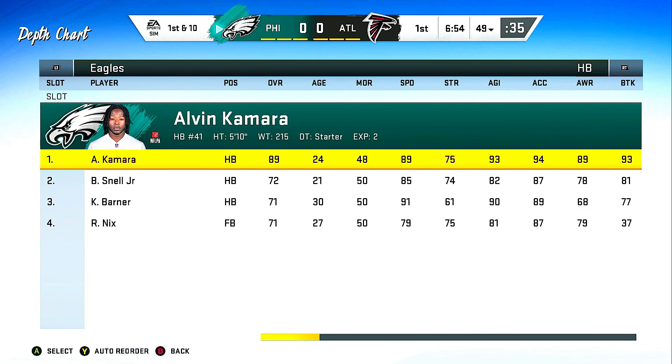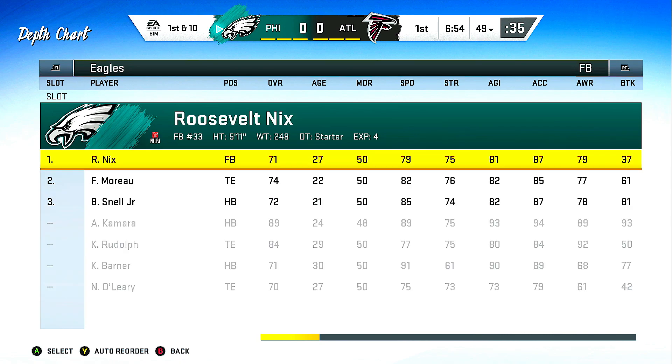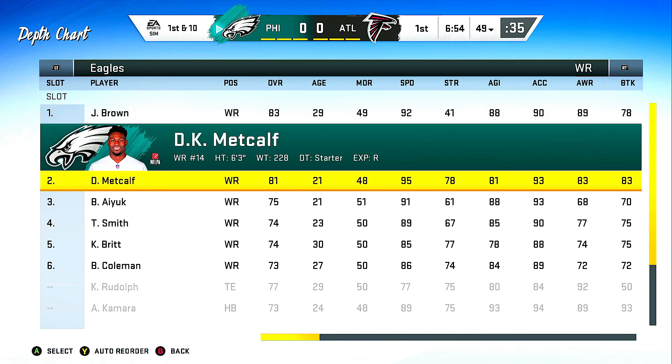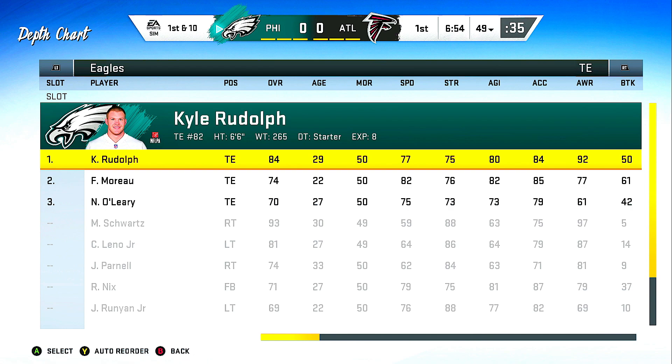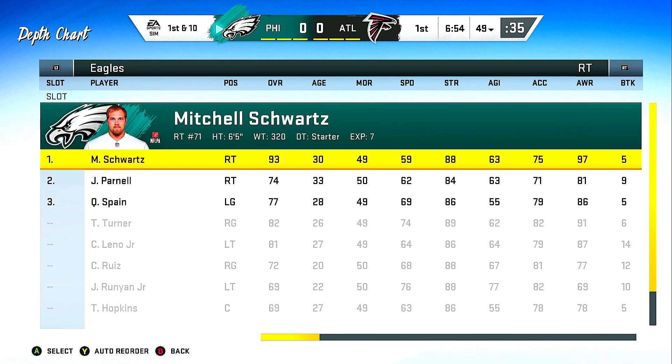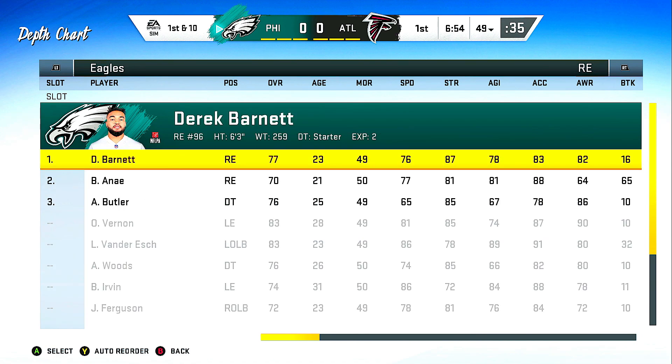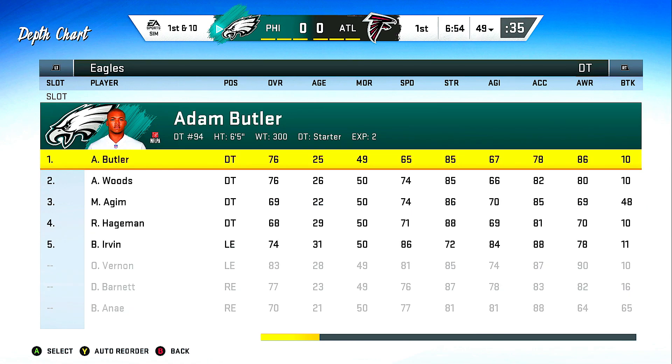They have Tom Brady and Alvin Kamara — two studs right there. John Brown and DK Metcalf as their wide receivers. I want to get DK Metcalf — 93 acceleration, 95 speed. He has 83 break tackle and 78 strength, which is the strongest guy out here that I've been seeing. But he's a beast player. Olivier Vernon, left end. Their defense: Derek Barnett, right end, 77. Adam Butler, 76. So not that good, besides Olivier Vernon.